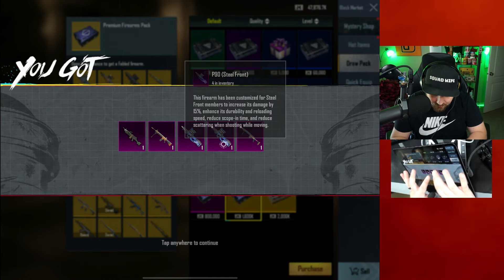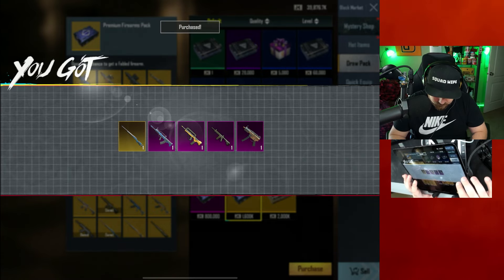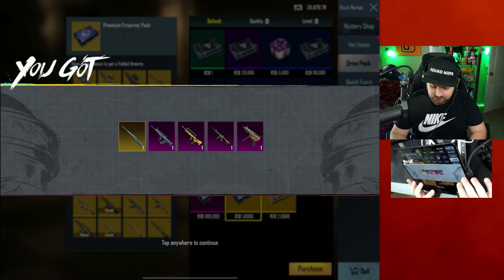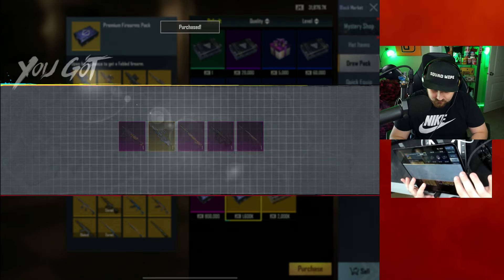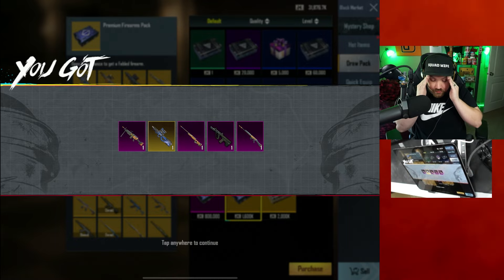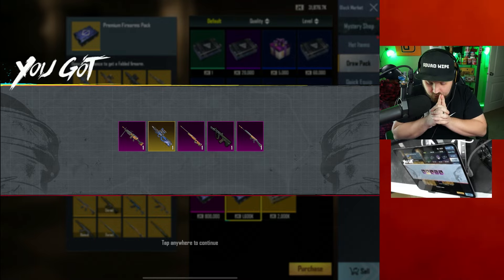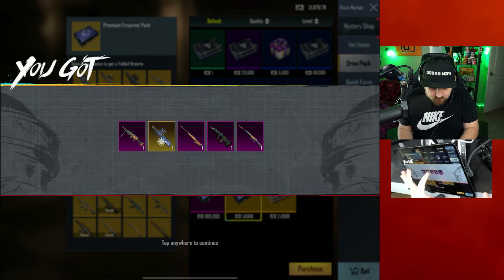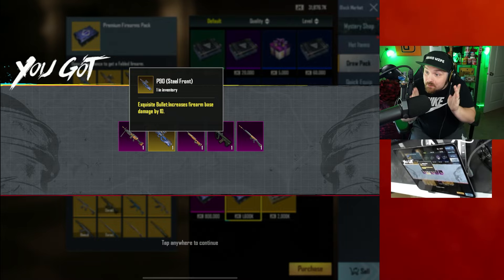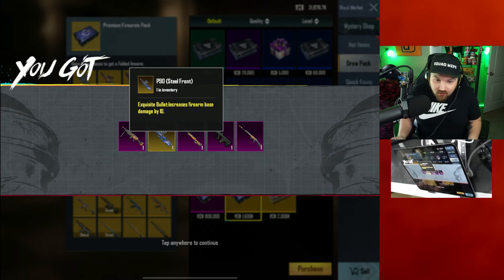Back-to-back P90 steel fronts — you love to see it, but zero fabled on that one. M24 steel front with smart sight — not that good. Another five — I'm afraid it's gonna have durable material or something dumb... yes! It's got exquisite bullet! This gun is the meta, this gun is the freaking meta!